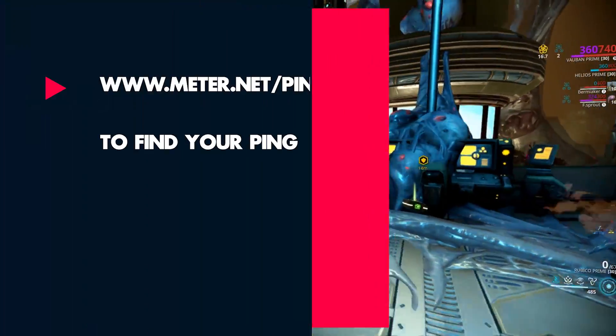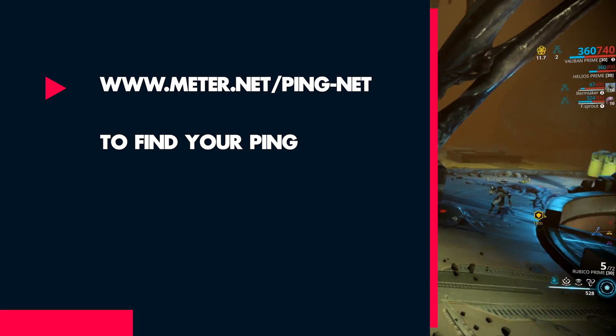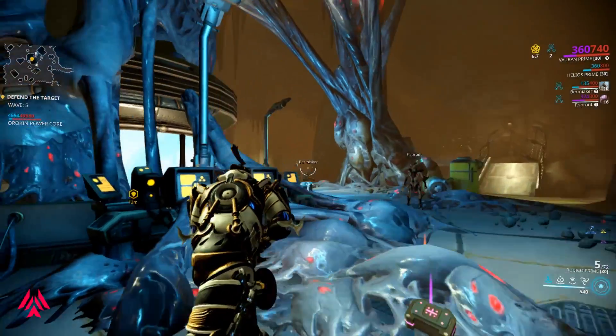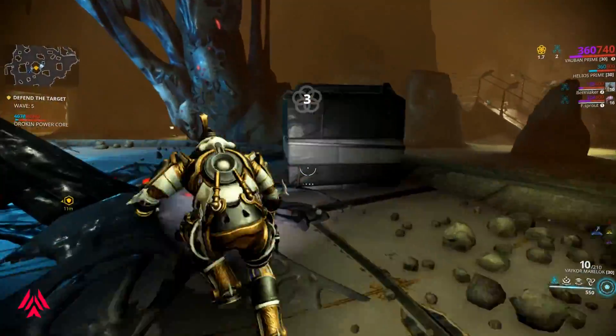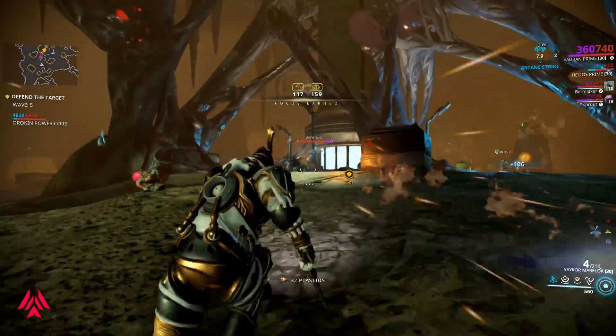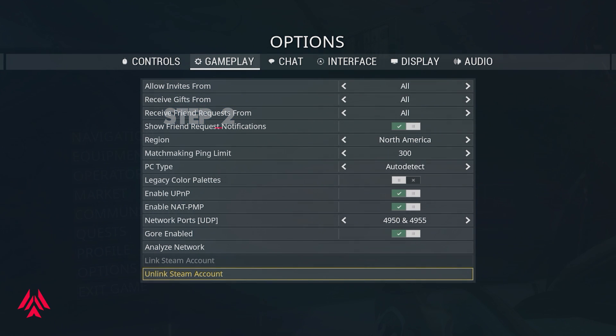A good website I often use is meter.net/ping-net, which is one of the ways you can find out your ping. You can also use your PC's command options to find out your ping number or average. Once you find your average, write it down, start Warframe, then go to your network settings and set your ping limit to something close to the results you got.